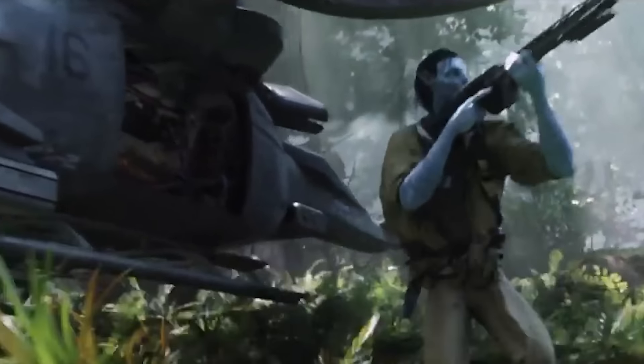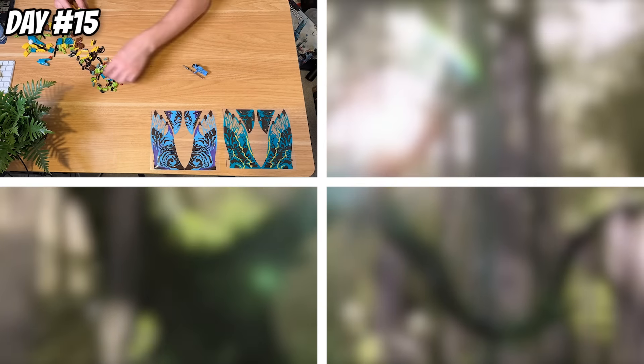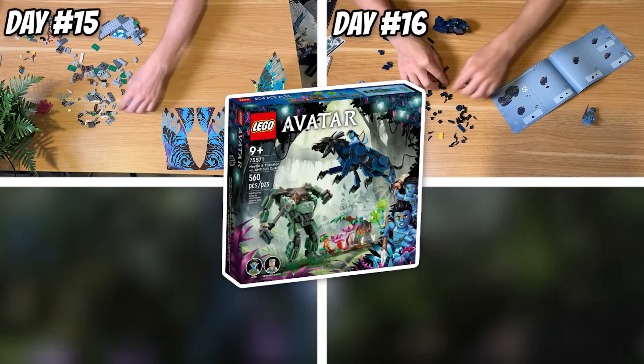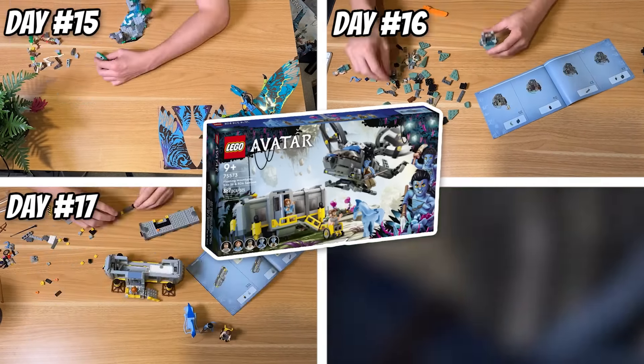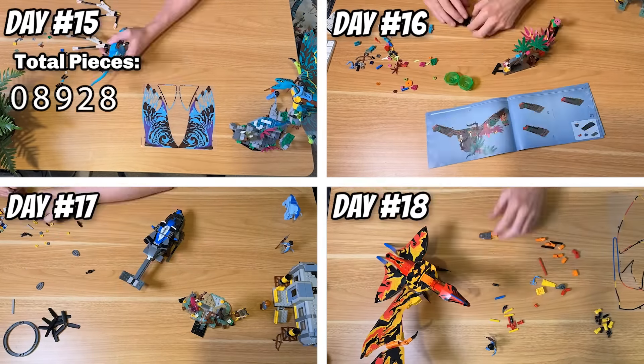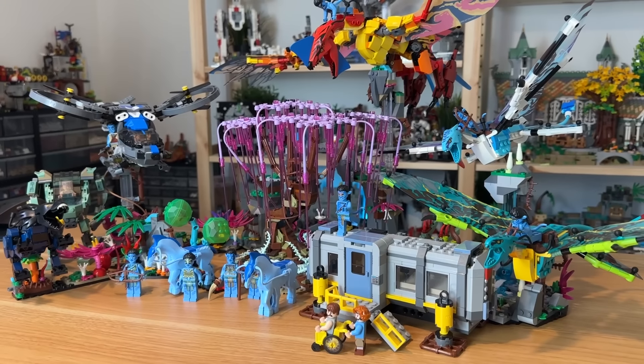At the end of the second week and the start of the third, I headed into the world of one of my favorite franchises — Avatar — building all of the sets from the first movie. Starting with the Banshee flight on day 15, the mech set on day 16, followed by the mountain base on day 17, and the giant Tree of Souls to wrap it up on day 18. For me, these sets do it all — fantastic minifigs, unique builds with awesome techniques and different styles.